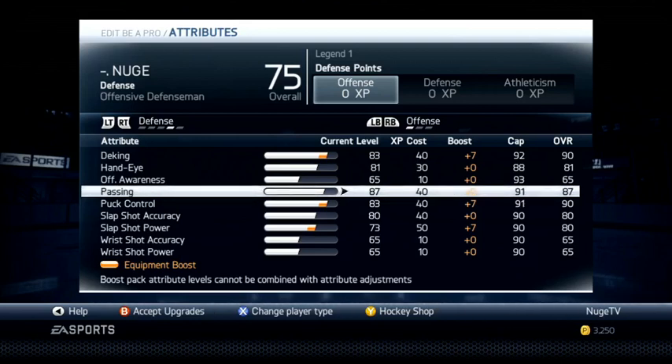Then a little bit on slap shot, because you do want to be able to contribute scoring-wise in the offensive zone. I think every defenseman wants to contribute that way, and I think most people do get to do that when they're playing on an organized team.